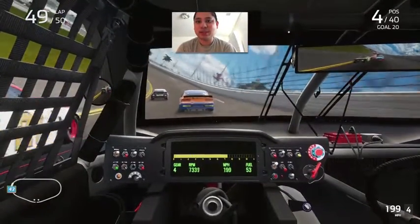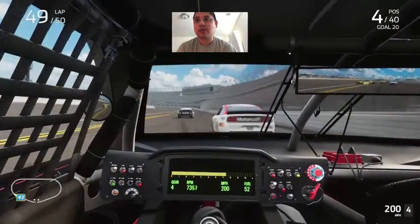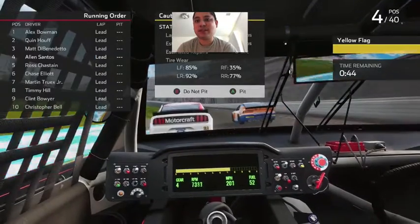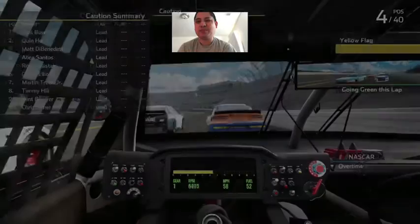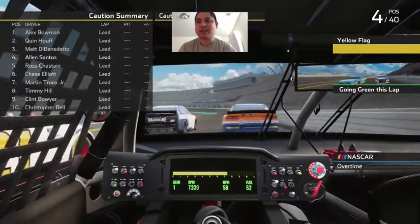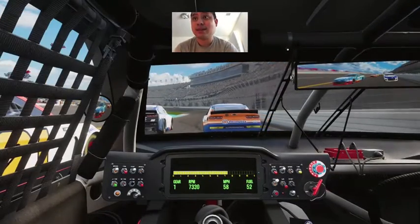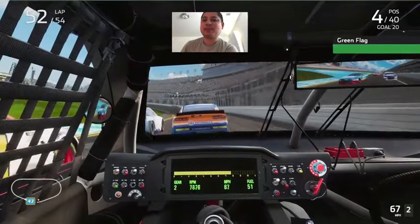It wasn't a bad first race for me in the Cup series. I drove the number 43 World Ride Technology Chevy, replacing Bubba Wallace for the season. I don't mind if Bubba takes a year off — I just want to see how much talent I've got behind the wheel, and realizing I can make it in this sport.